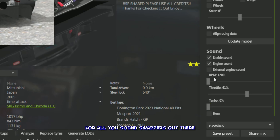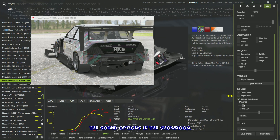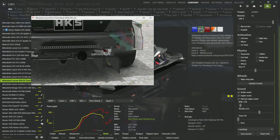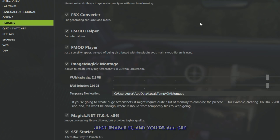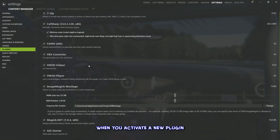If you don't see the sound options in the showroom, it's a quick settings fix. Head to the Settings menu, go to the Content Manager tab, and in the Plugin section look for the FMOD plugin — that's the one that activates sound options in the CM showroom. Enable it and you're all set. You can enable or disable any Content Manager plugins right from this page, and when you activate a new plugin, Content Manager automatically downloads it.